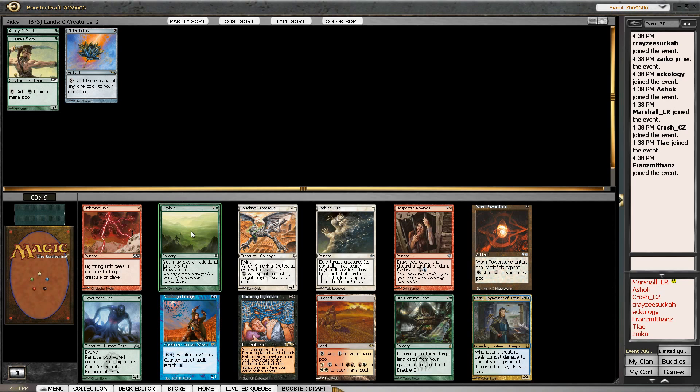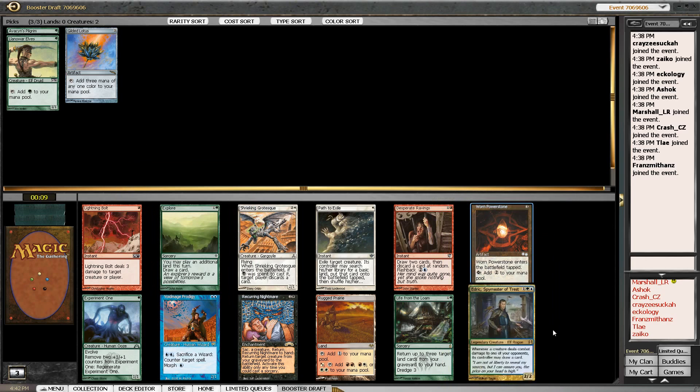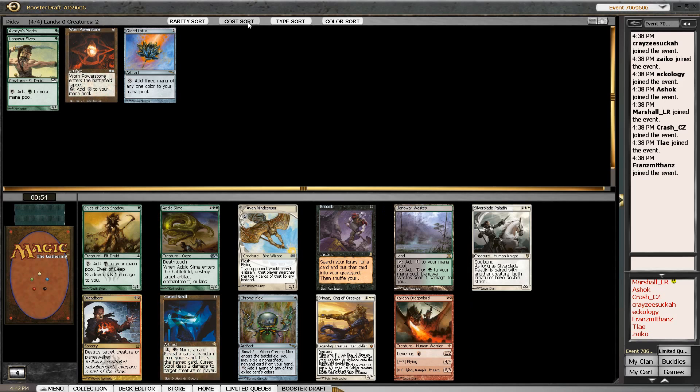This pack is pretty nice. There's an Explore which I like quite a bit, there's a Path to Exile — I think Path and Plow, Swords to Plowshares, are both underrated in the Cube even though they're probably just the two best removal spells. People still don't take them highly enough because they can kill almost anything, which is really powerful for decks looking to control the board. I'm going to take this Worn Powerstone here, though the other option is Edric — I think Edric might come back.